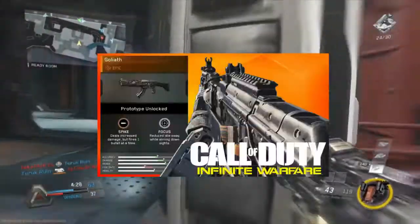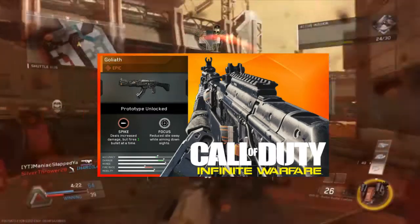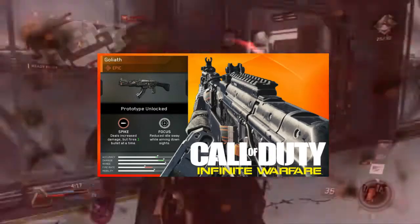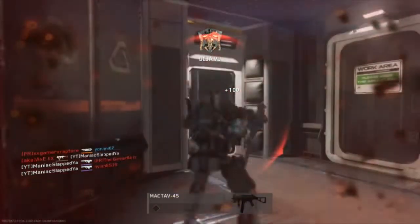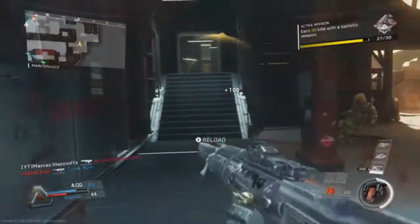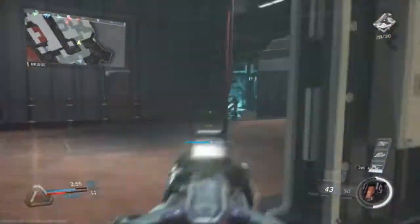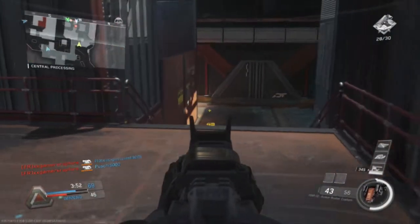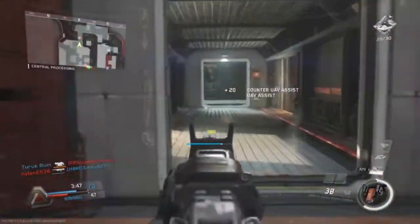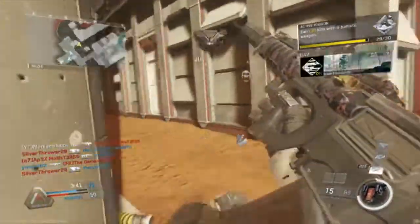Even though it's not in the top five, I've also got one more weapon for you — the Vault Goliath. It's semi-automatic but it's a two-shot kill, and it has reduced idle sway when aiming. The only negative is semi-auto, but literally two presses of the trigger and they're dead. It's like a slightly worse version of the Mammoth but with fewer downsides — still an incredible weapon.